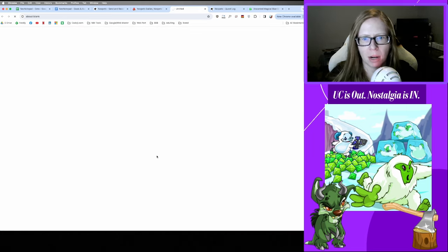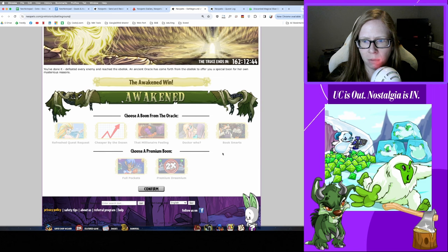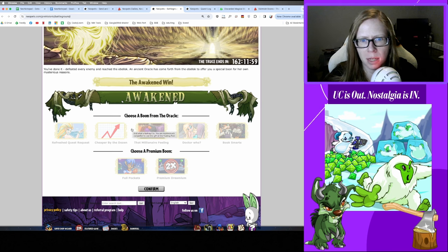Let's see how we did for obelisk — oh, Awaken One! Hot damn. Now I gotta figure out which boon to pick. Refreshed Quest Request lets you re-roll if you get a faerie quest — handy if you have cookies but I don't. Cheaper by the Dozen lets you buy stocks for 10 neopoints a pop.